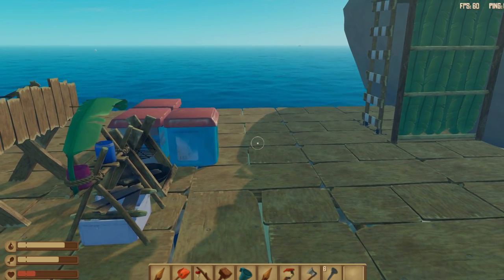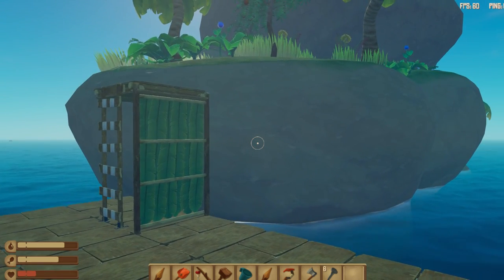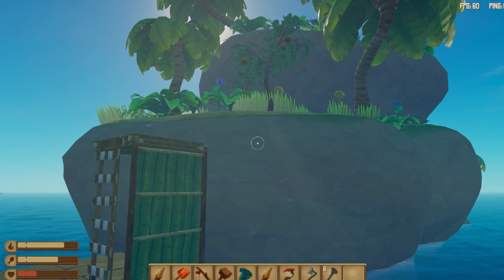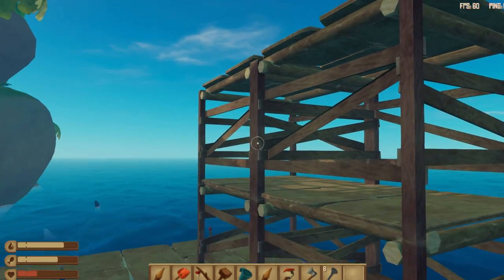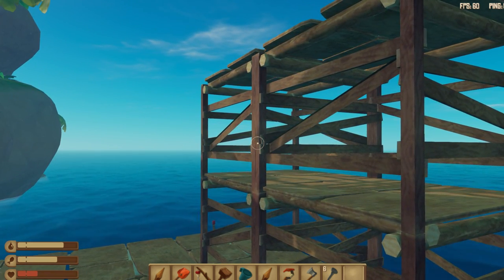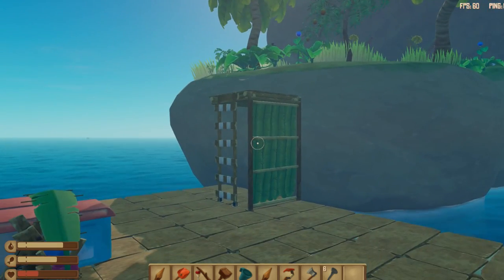Hello guys, KP Shamino here with a new video for Raft. In this video I'm going to show you how you need to enter an island. You can see that sometimes the island is a little bit too high. You can build something like a stair, but you need to be at the right position of the island — it's not always handy because the wind is not always helping you.